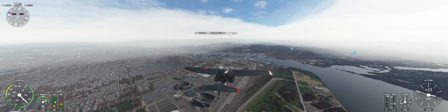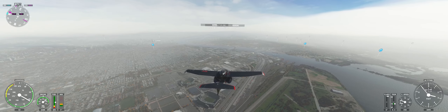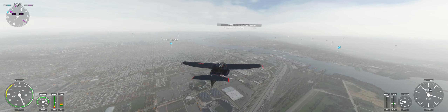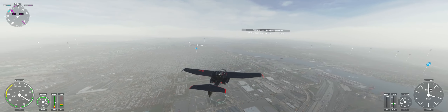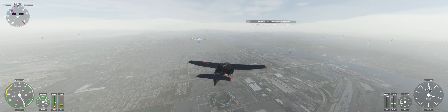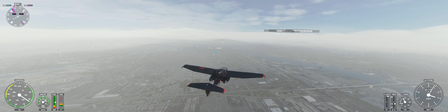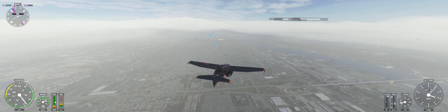The Iowa-class was a class of six fast battleships ordered by the United States Navy in 1939 and 1940. They were initially intended to intercept fast capital ships, such as the Japanese Kongo-class, while also being capable of serving in a traditional battle line. The Iowa-class was designed to meet the second London Naval Treaty escalator clause limit of 45,000 long tons standard displacement. Four vessels — Iowa, New Jersey, Missouri, and Wisconsin — were completed, with two more, Illinois and Kentucky, laid down and canceled in 1945 and 1958 respectively.